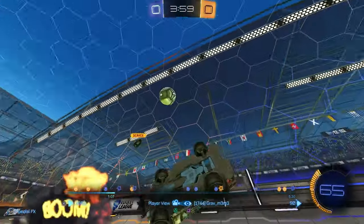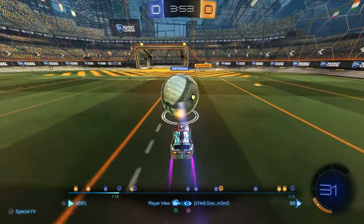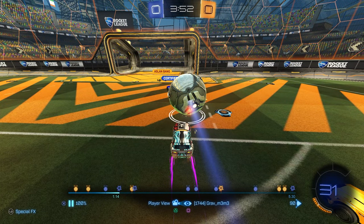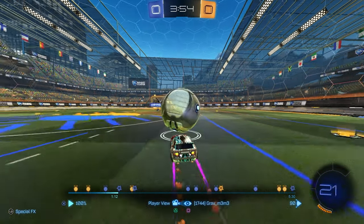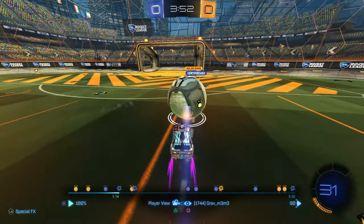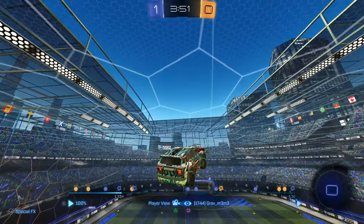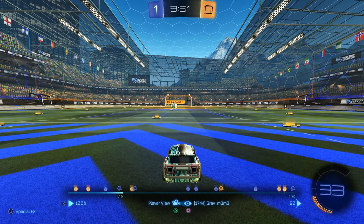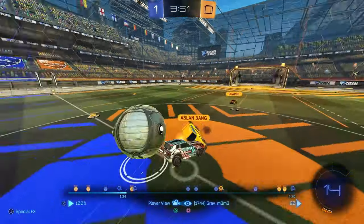I grab the boost, look for a demo, get the demo. My teammate gets beat so I just stall — I can't make a shot. I use my right stick to look up and see where my teammate is and if he can get the demo. Since I hit the ball so fast I didn't control it right away because I had to speed up to not get demoed and push the ball forward so the guy behind me can't get it. I'm looking for where my teammate is and where the defender is, and I get it past him. 1-0.